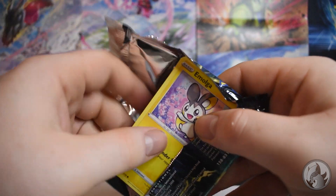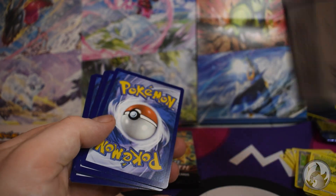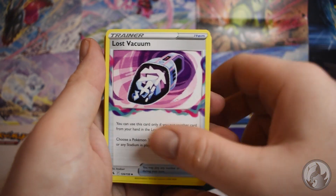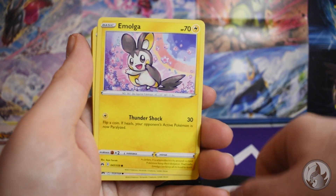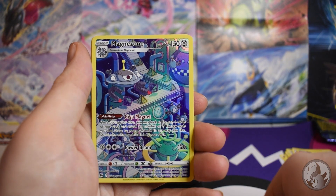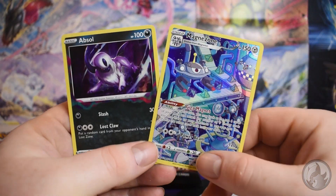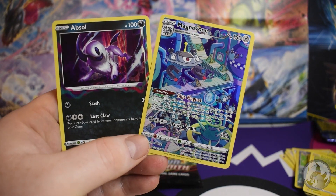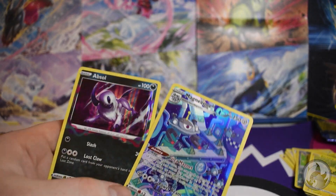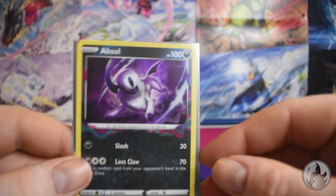Alright, here we go — energy, Lax Incense, Grape Ball, Solrock, Emolga, Joltik, Kirby, Exeggcute, Rockruff — oh, that's a nice Rockruff — Magnezone... that's pretty cool looking. And ooh, hollow Absol! So we have two hits here: the Magnezone with Giga Magnet, and the Absol. I really like that Absol — the art is very dark. I know he's a Dark-type, but that looks really cool. Let me sleeve up the Absol and the Magnezone.